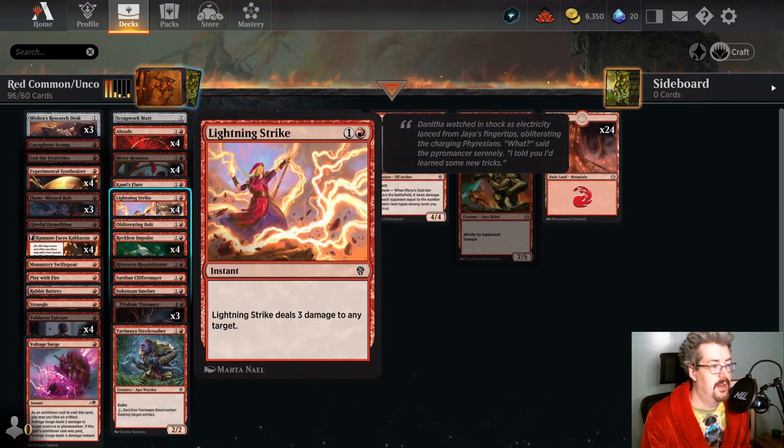Lightning Strike — the ability to go face as well as to a creature or planeswalker will just win you the game. There will be times where Lightning Strike just wins you the game — the opponent gets down to three, they've stabilized the board, they cross their fingers, and you topdeck a Lightning Strike and just win. It comes up often enough that you probably want some number of them in your red aggro deck. I don't think there's quite enough cards to make a red burn deck in Standard at the moment, but if there ever is, this will be in there. It's good — consider it.